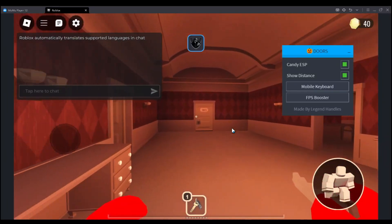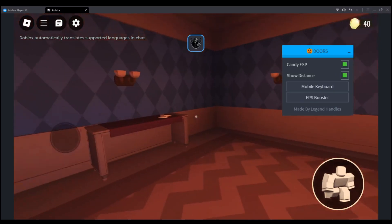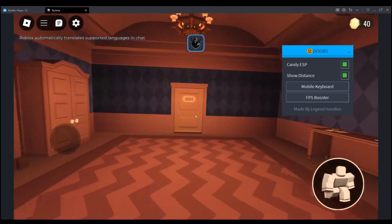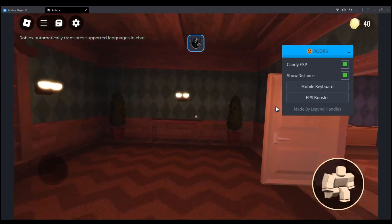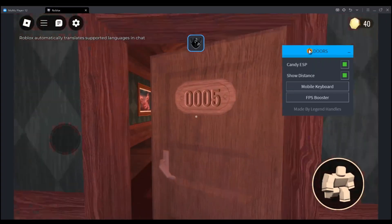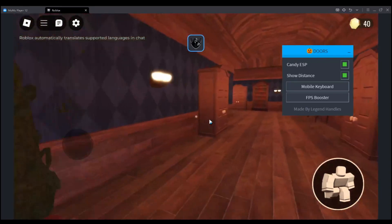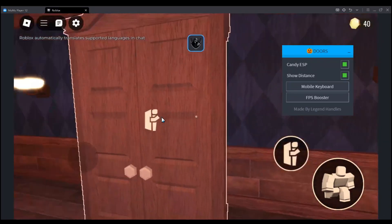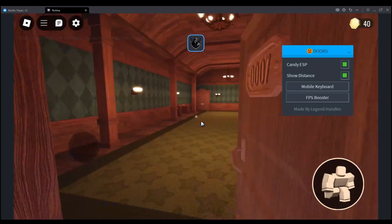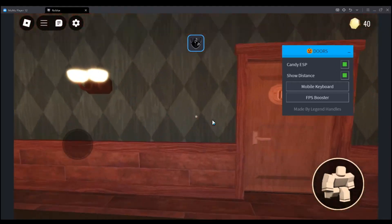Now before I end this video, I want to make sure I find a candy so I can show you all how the ESP works. So far there's no candies — it's probably in the next area too. This is supposed to show you the candies through walls, it just needs to spawn first. It's not spotting any candies at the moment, so maybe I'm just unlucky.